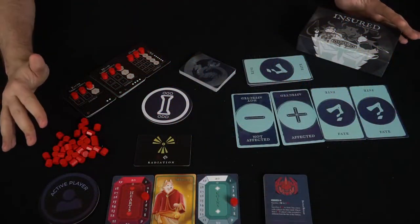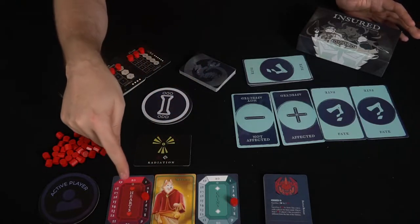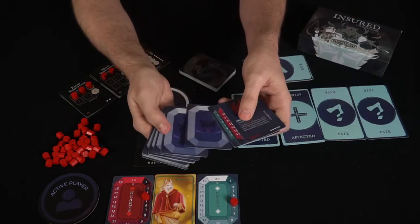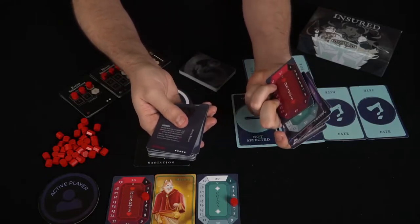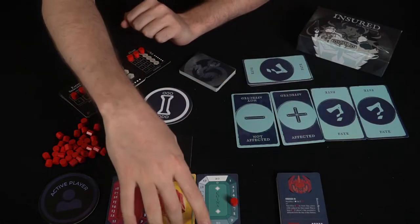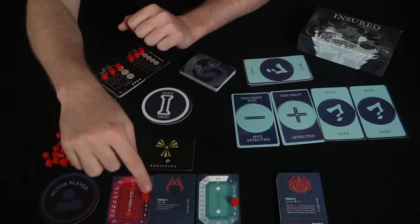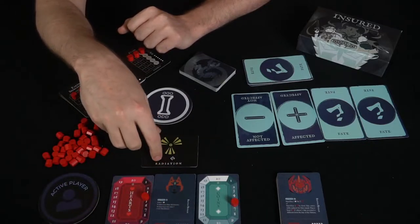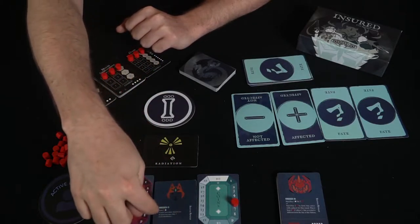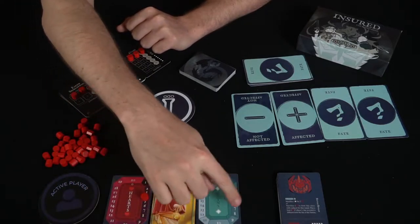Here we have Insured: The Board Game and everything included. These are the character cards — every character card gets a hearts tracker and a coins tracker. Each character has artwork on one side and an explanation on the other, including their health total, coin total, and their ability. Depending on whether it's an even or odd round, a character can do different things. This character has an interesting ability to gain coins throughout the game, which is a good way to win.